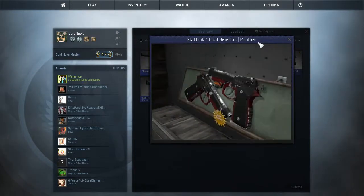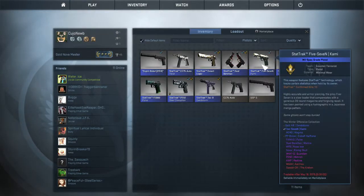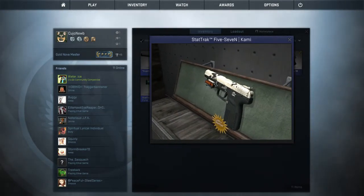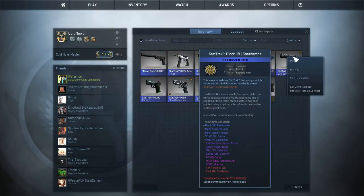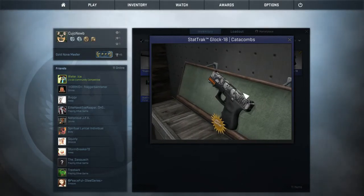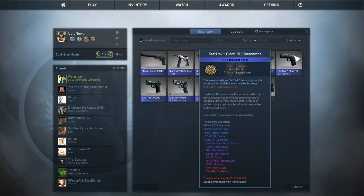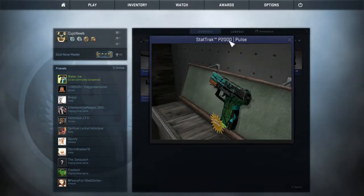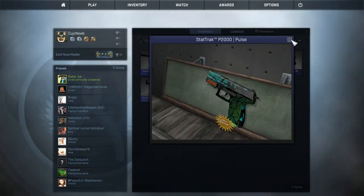Stat track, still-bred with cancer — pretty sexy looking pistols. Stat track, still-bred with cancer. It's kind of hard to see here, but like in-game it looks pretty cool. Stat track, still-bred with cancer — it's a big difference here, but I think it's factory new maybe. Stat track T2000 Pulse — if they make the looking skin better, I'd use it.